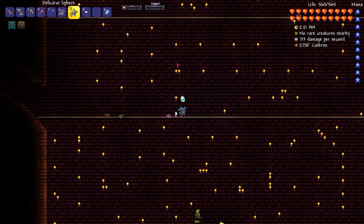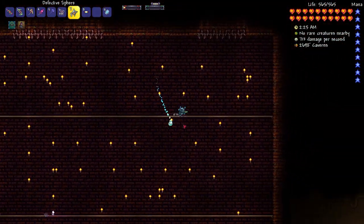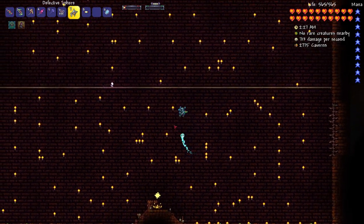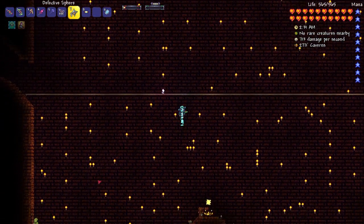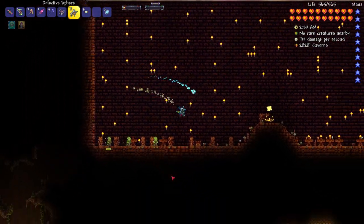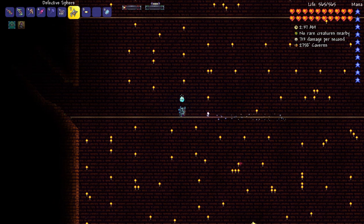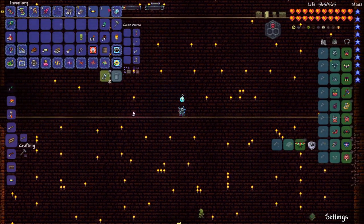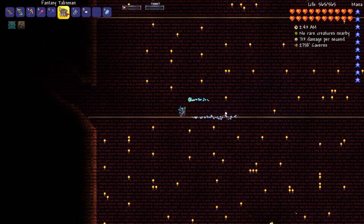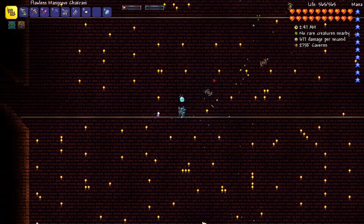I'll start off the episode with fighting Golem. I did prepare the arena — I have two layers of platforms up here, and I also placed a bunch of torches and a tranquility candle. Once Golem actually spawns, all of these other mobs, like these lizards down here, will stop spawning because of a Calamity feature.